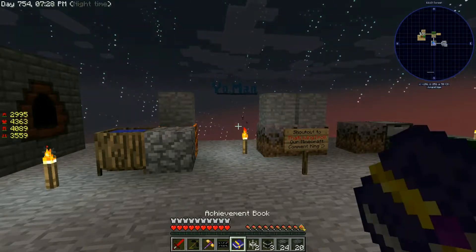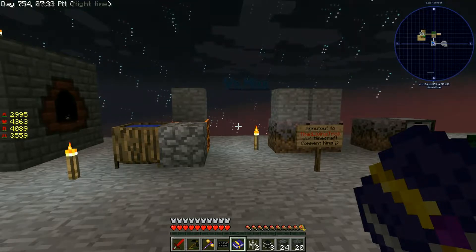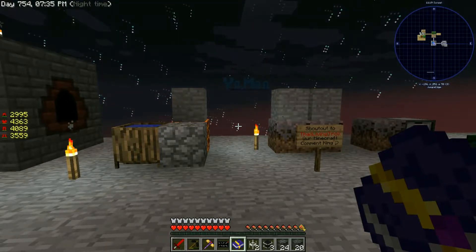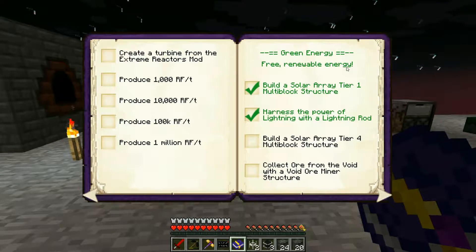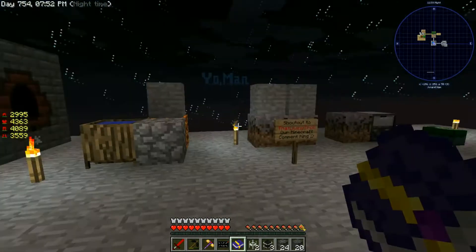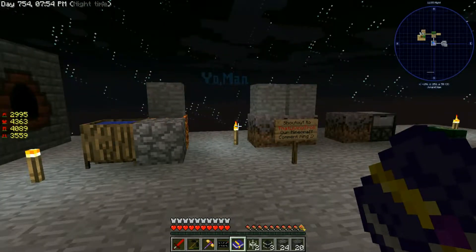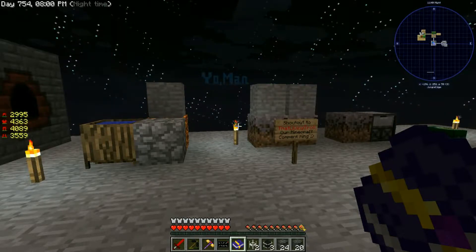Hello ladies and gentlemen, welcome back to another BJ and Co Sky Factory tutorial video. Today we're continuing on and we're going to be hunting down some green energy achievements. In particular, we're going to look at collecting ore from the void with a void ore miner structure. If you guys happen to join this series, smash that like button and subscribe to the channel for updates when our new content goes live - we're slowly creeping up on a thousand subscribers.